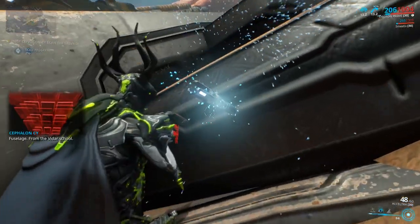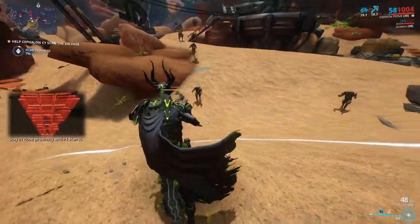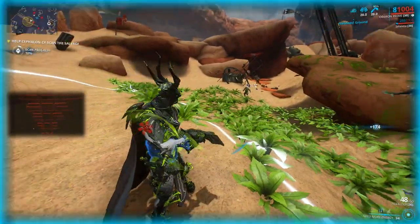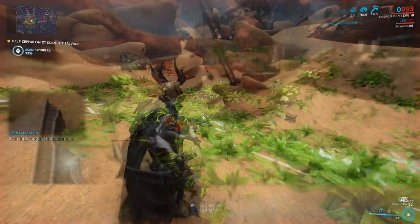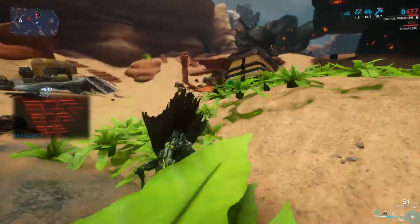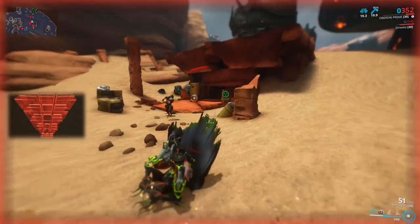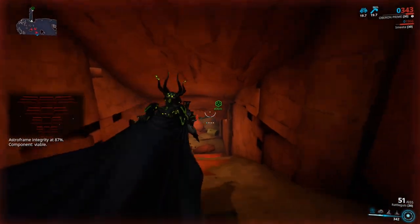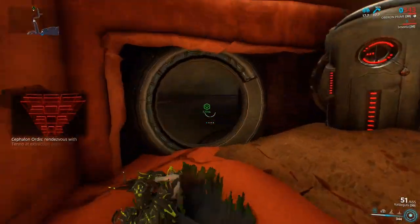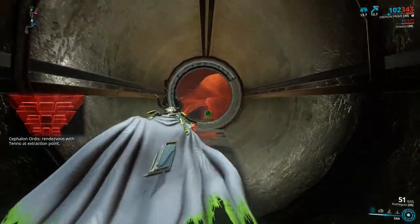For salvage. From the Vidal school. Stay in close proximity while I scan. Scan interrupted. Outward aggravated. Close. Something has nested in the fuel bindings. Astro frame integrity: 87%. Component viable. Cephalon orders. Rendezvous with Tenno at extraction point.